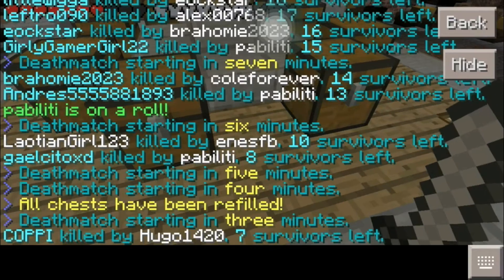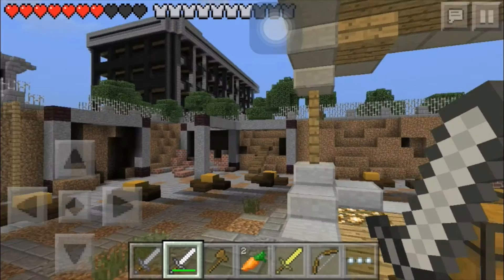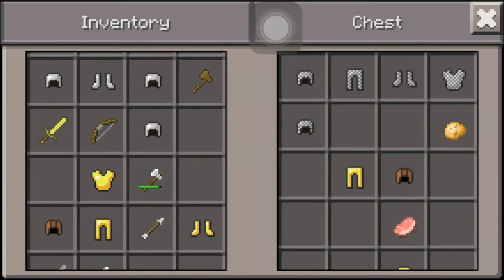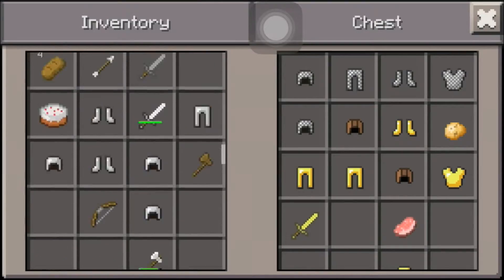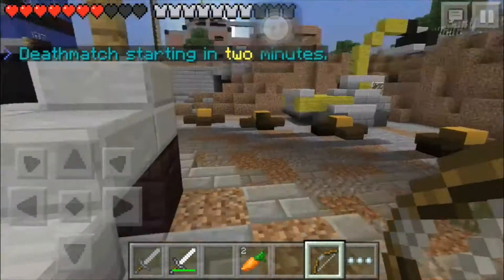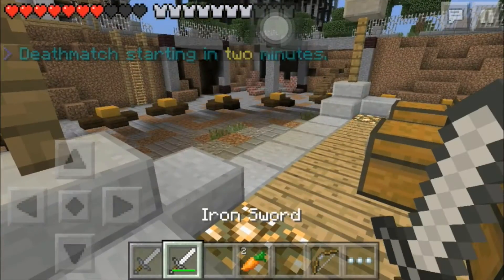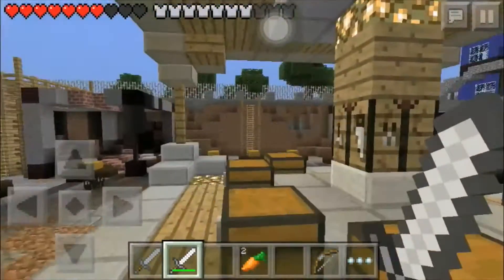Three minutes left. I'm full of stuff, I need to take some of this out. They had so much iron gear - or maybe that was mine, I'm not sure. Do I need arrows? I don't think I'm gonna be using a bow. Do bows even work on Lifeboat? I'm not sure. We're actually doing pretty good - we have five iron, so we don't quite have enough to make a chest plate.